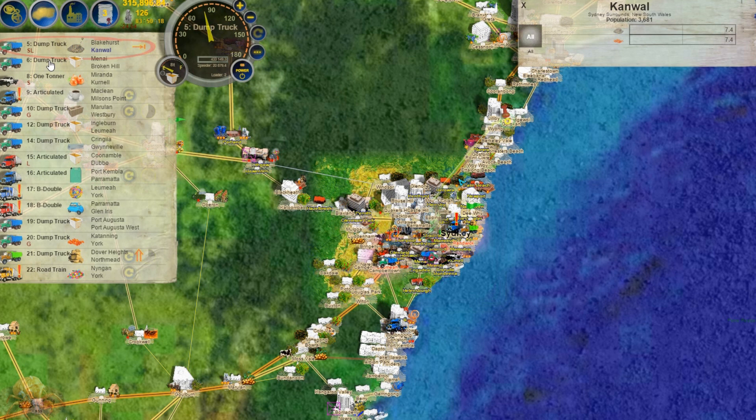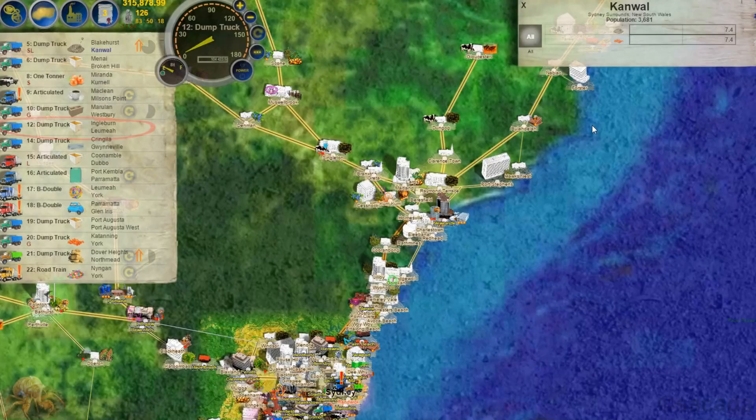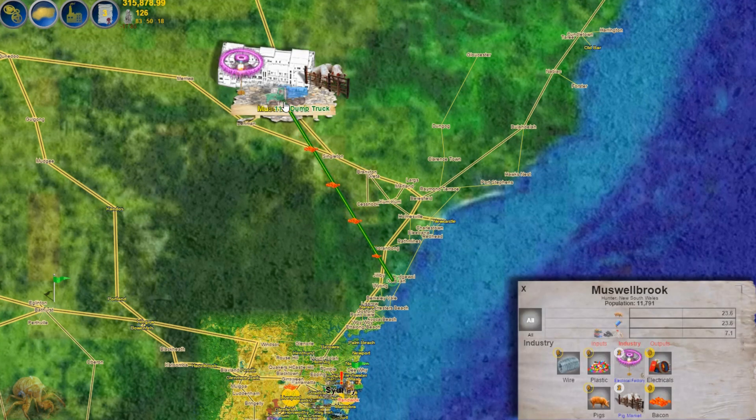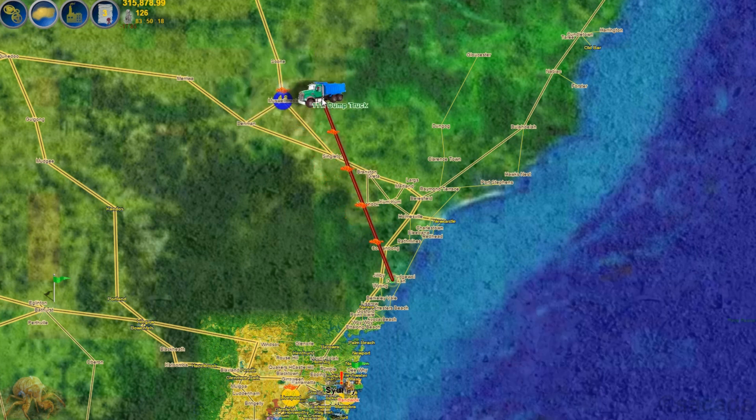We only need 7.4 tonnes, so we don't even need to repeat on that one load and it's done. For bacon we need to select another truck — this one's out at Broken Hill and this one's in Tasmania, so I'll select this one. Bacon is a little bit harder to source because it has to be made. We look and see what has bacon, and we've got some out at Musselbrook. It only has 4.8 tonnes available.